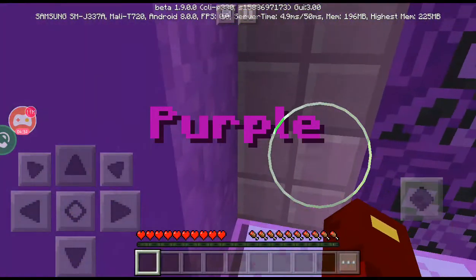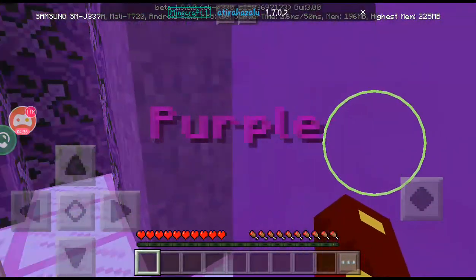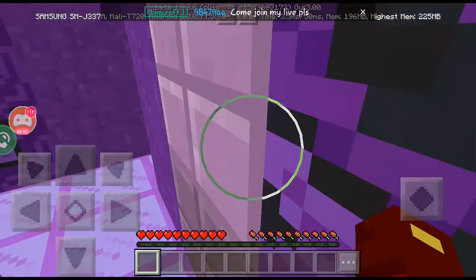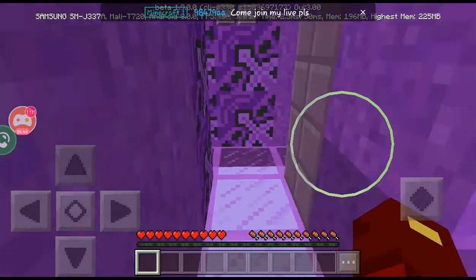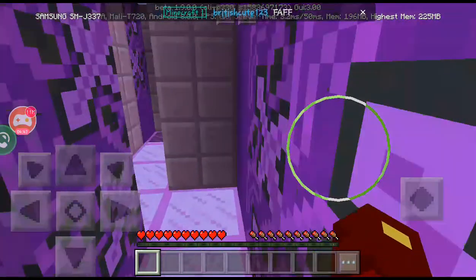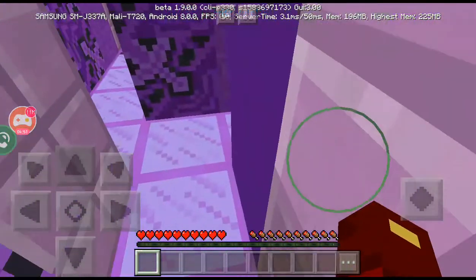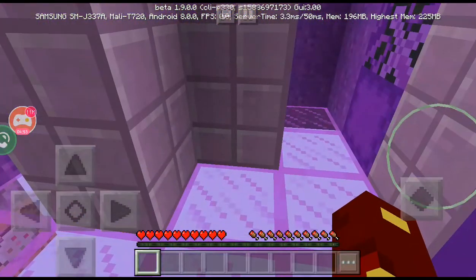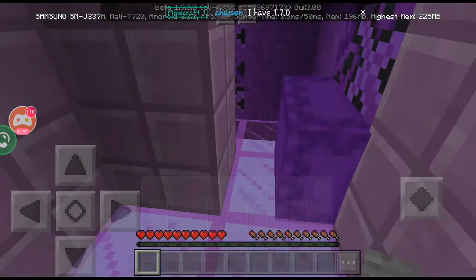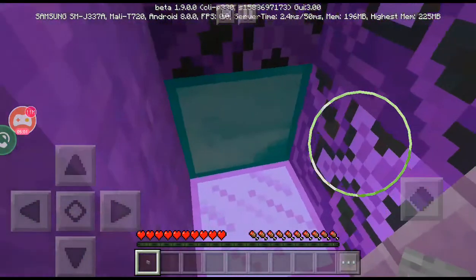Purple! There's the diamond block - I just need to find the actual shulker box that has the button in it. There you are, got you, found you! Now let's head back over this way and place it on the diamond block. I think there are 10 levels in here and they're all different colors.